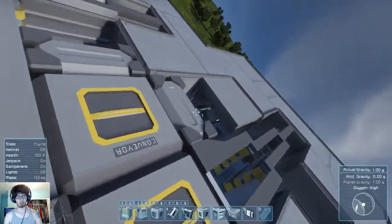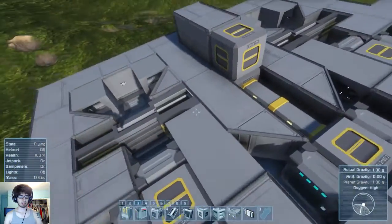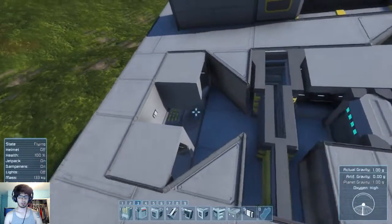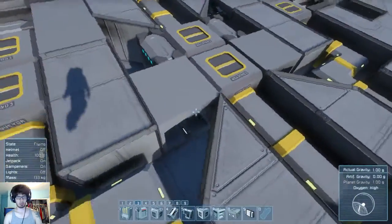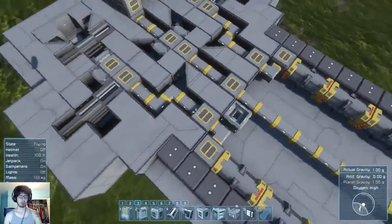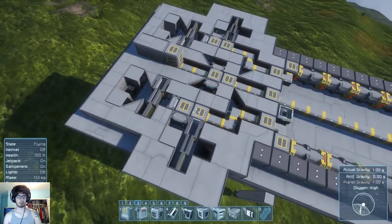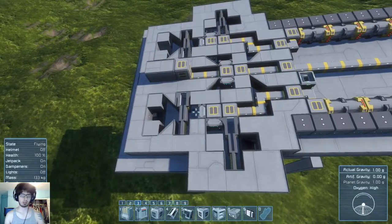Right here we have a passageway to act as a vent straight into that one, and same thing here. These actually collect via this network — air goes in, hits each vent, goes through, channels in, and pressurizes this area. You can always extend it if you really want to. At the end of the day you've got about six different air vents sucking all at once.